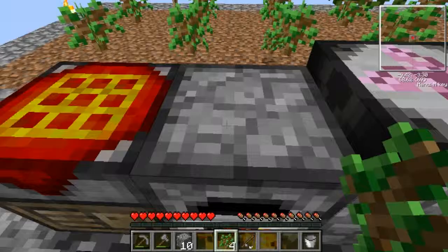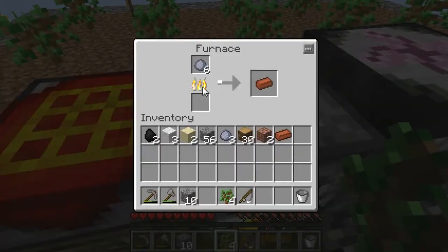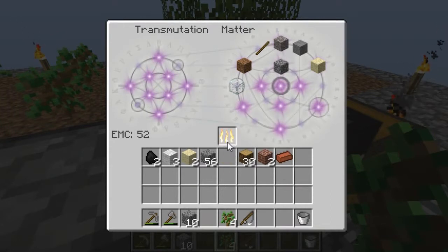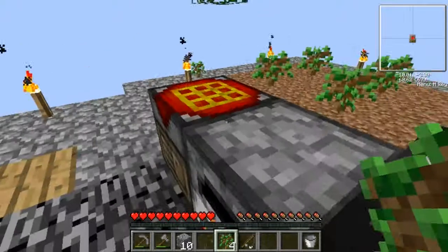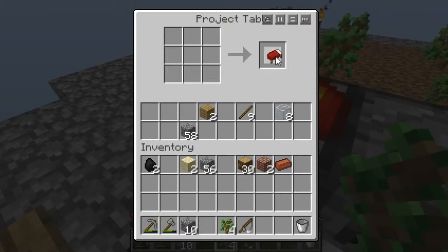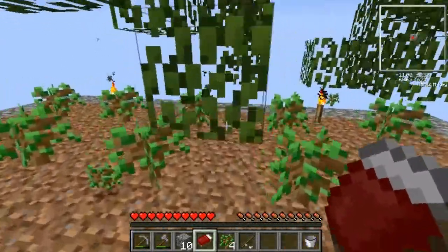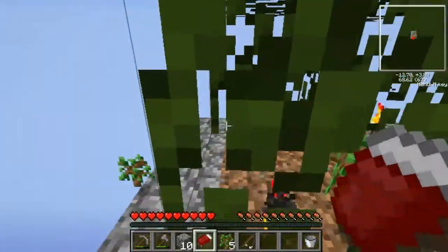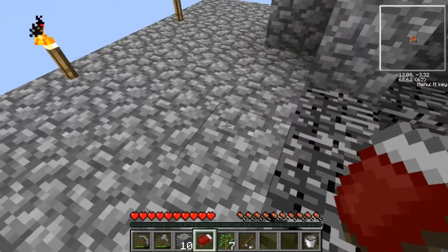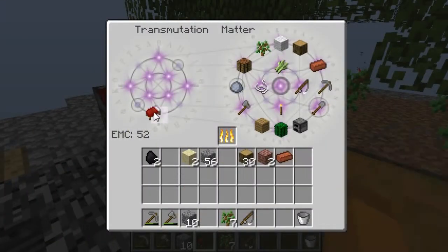It's going quite nicely. I don't even need to be burning the clay anymore — I've already burned it, so I might as well keep using it. I can burn the rest of this clay now. While I'm waiting for that, let's go ahead and make a bed. It's really important that we do this because our spawn point is not here.